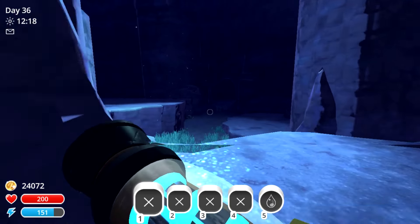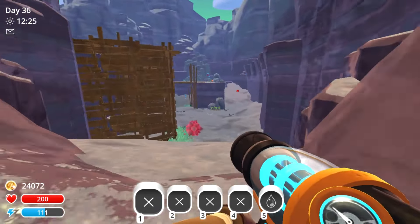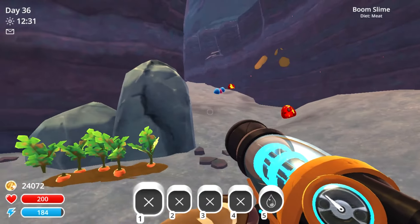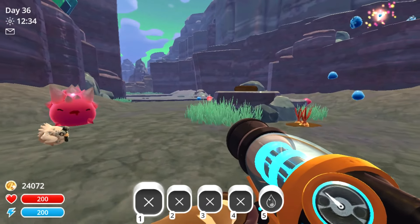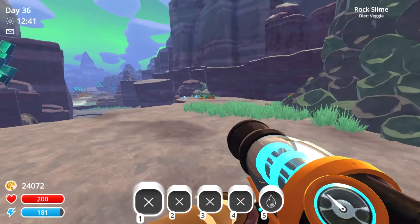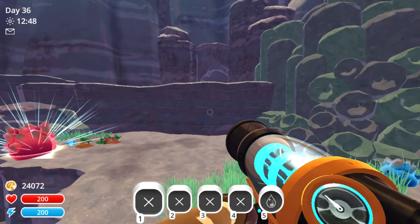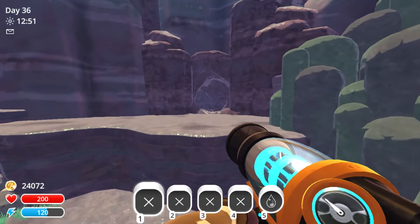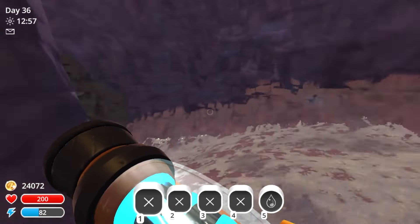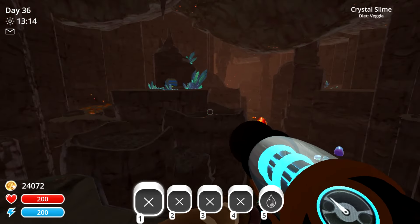We'll head over to the left and enter through this tunnel, and there are boom slimes here as well as rad slimes. There are no rad slimes here at the moment but we will be going through those later on. For this next part we'll head up top — you will need the jetpack upgrade to get over this ledge. And here is the crystal slime.